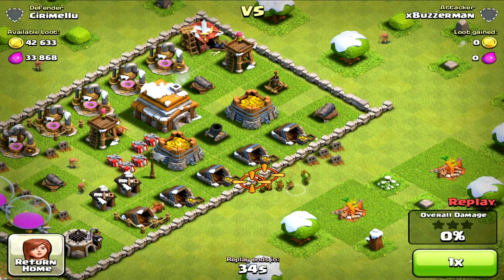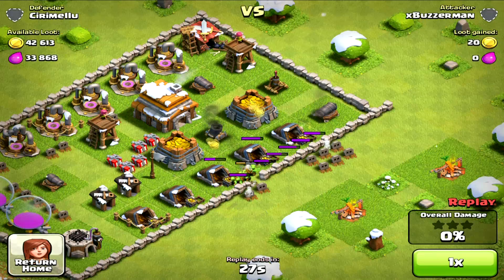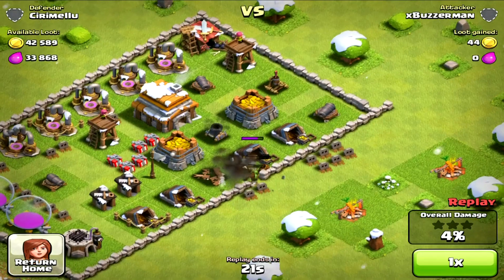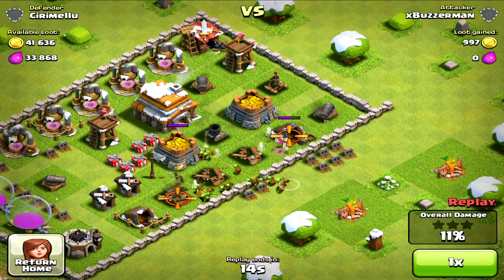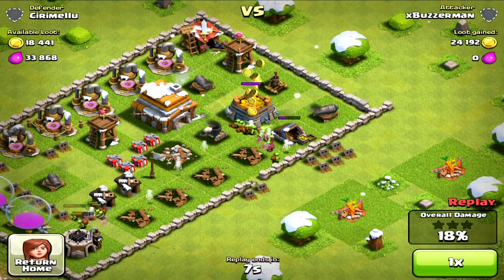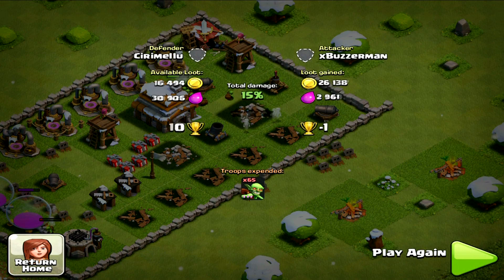I'll show you a raid right here. As you can see it is basically a whole lot of nothing — the defenses are really bad, there's a level one mortar, level two walls, and it's very easy to get in. I don't think I deployed more than 30-odd troops. I went straight for the gold storage right there. That was a pretty successful raid — I deployed 65 goblins which is a little overkill, but you still got the job done and got your 40,000 loot.